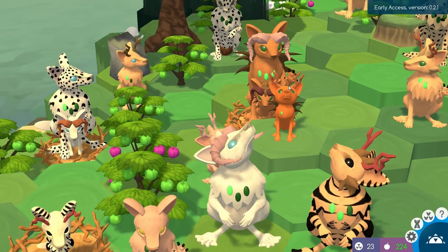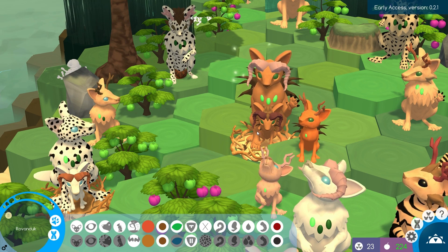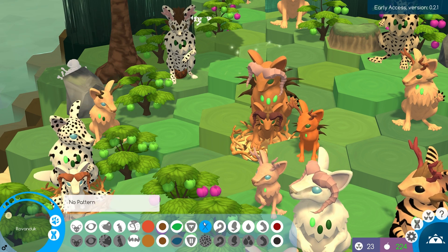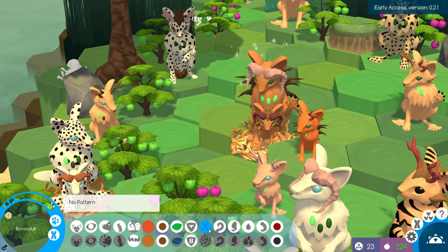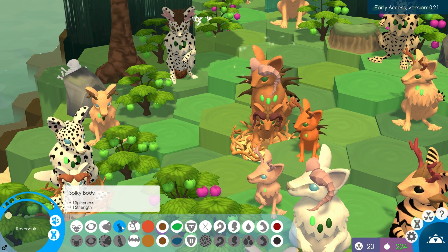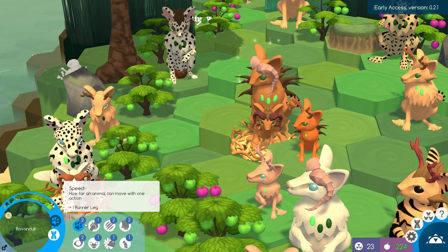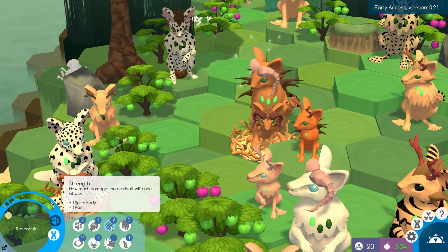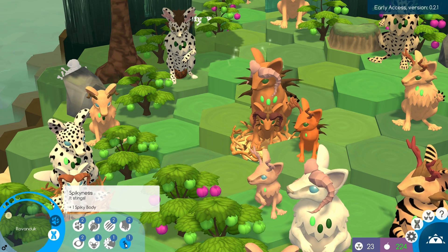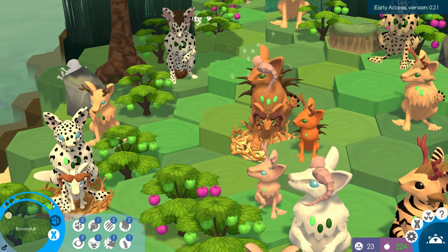We had a brand new little prickly baby — a little boy, which is the first boy we've had with the prickly gene. He has I and F immunity, no pattern, red and black horn color, ram horns, spiky body, runner legs, and green and blue eyes. He has Speed 2, Collecting 1, Strength 2, Swimming 2, Eyesight 2, Hearing 1, Smelling 1, and the spiky body. He's not too strong, which I'm kind of surprised by.